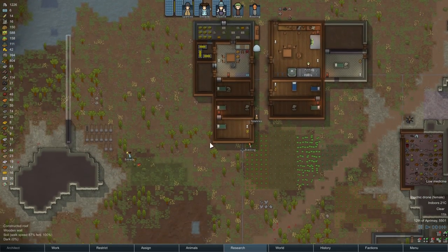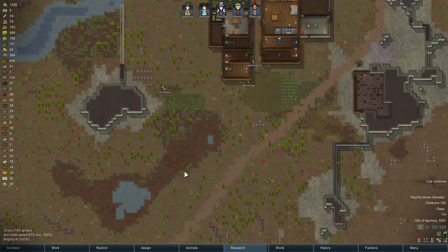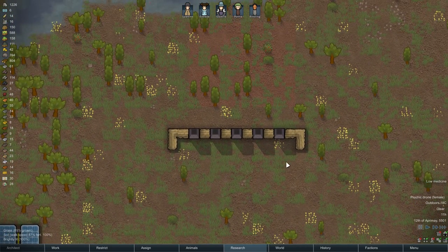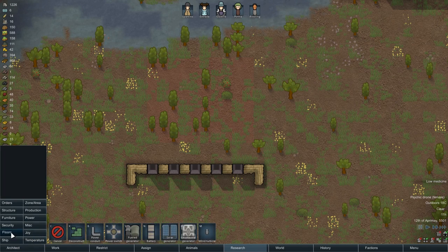Welcome back everyone, Grimland Archer here, time for some more RimWorld Alpha 17. So we got our moisture pump over here, in theory removing the moisture from this mud so that we can actually build across it. We built this little security hut thing, security wall, but it's probably not so good yet.